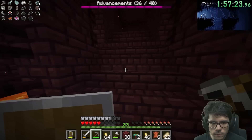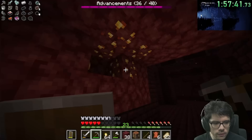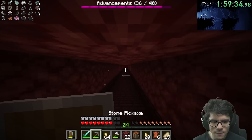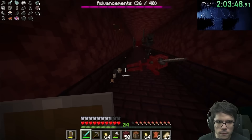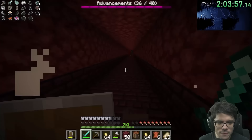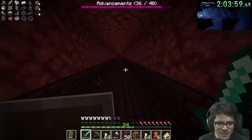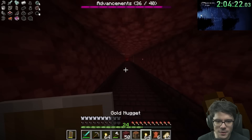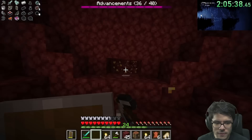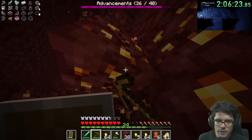Crying obsidian, actual obsidian — how do I make an enchanting table? I think it's four obsidian. I would like to explore a bit more of the Nether to see if I can find one of those biomes with Endermen. Just spending some time killing Endermen in one of those biomes could get me a bunch of enderpearls really quickly. One of the good things that can be in these chests is diamonds — that's actually enough diamonds to make me an enchanting table, but I needed obsidian as well. I forgot I got diamond tools, so I can make a diamond sword.